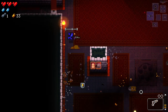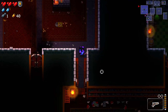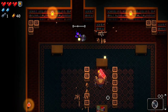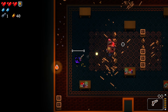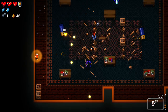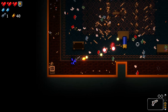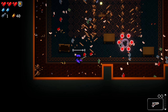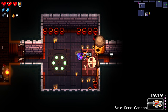This way probably leads to our item room — we'll come back for that. Let's go toward the boss; maybe a room or two away. Terrible dodge but we live. A lot of money there. Getting a little spicy in this room. No key drops yet — here's our boss. Let's get the void core cannon out.